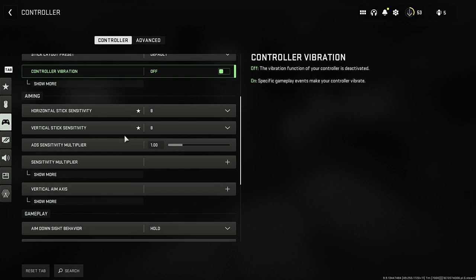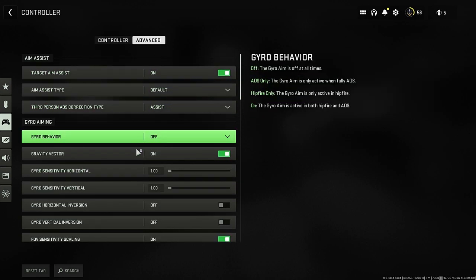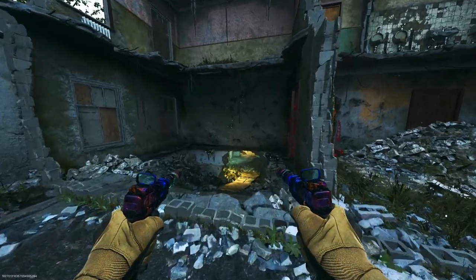Right before I show you this brand new glitch method, I want you to make sure you have these settings on. The first setting is Automatic Tactical Sprint — so when you move forward you automatically sprint, and this plays a big role in today's glitch method. Another one is Sliding and Diving Behavior, and you want to make sure this is set to Inverted.